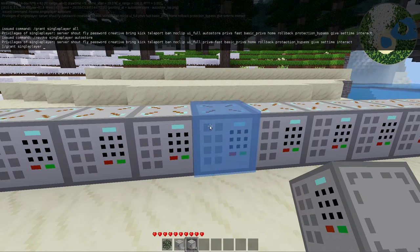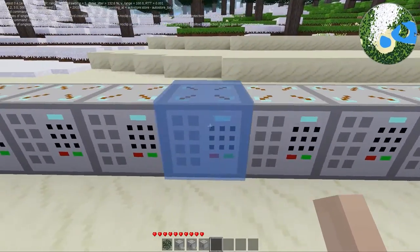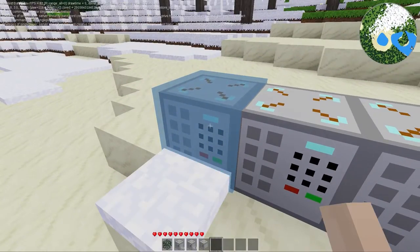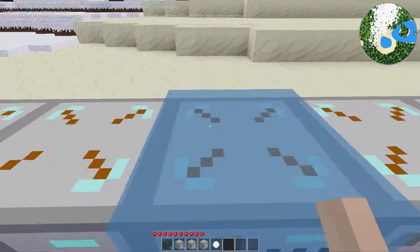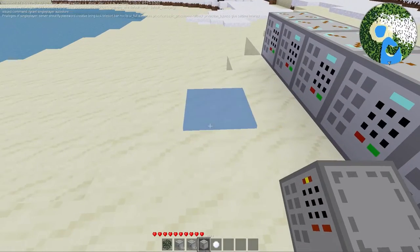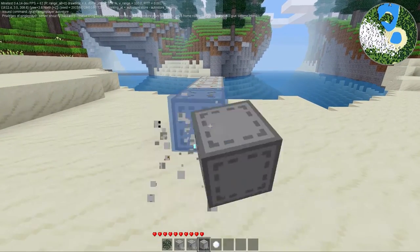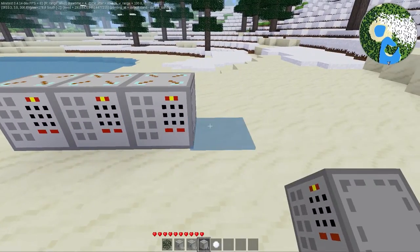Let me give myself the auto store privilege again so we can set up one of these stores. Actually — why is this broken? I have the auto store privilege. Wow, that's really bad — I need to fix my mod. I have the configured store showing up in inventory, not the unconfigured store.